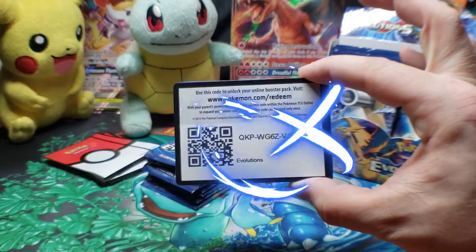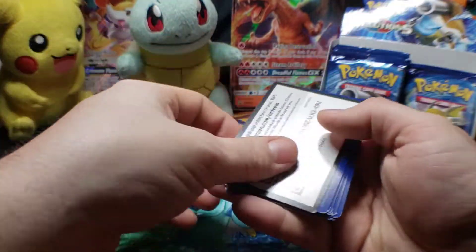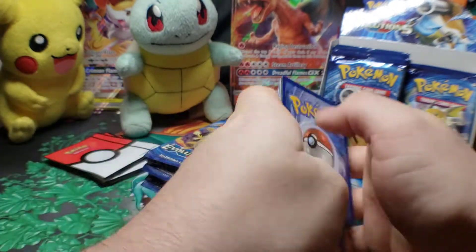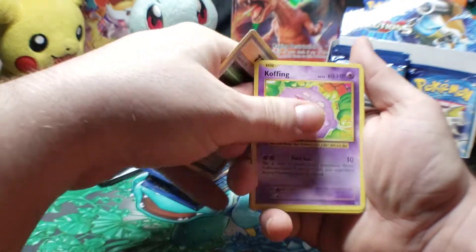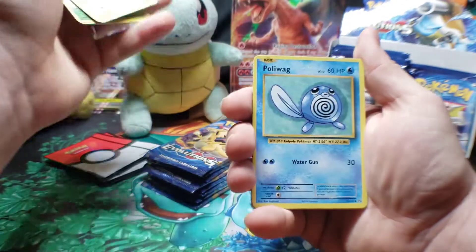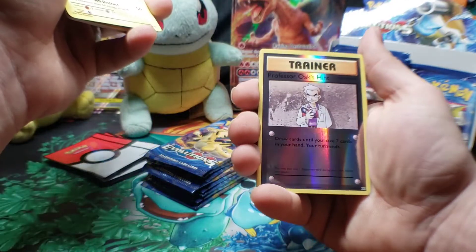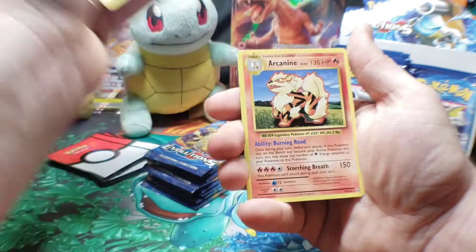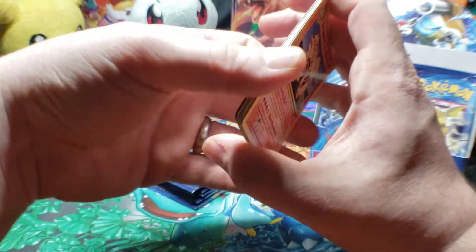First code of the day. Starting off with Switch, Revive, Weedle, Vulpix, Poliwag, Gastly, Magnemite. Professor Oak's Hint is the reverse — final card for this pack is an Arcanine. Starting it off with the dogs.